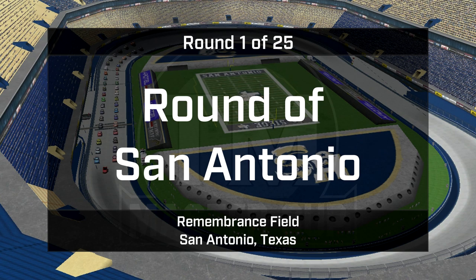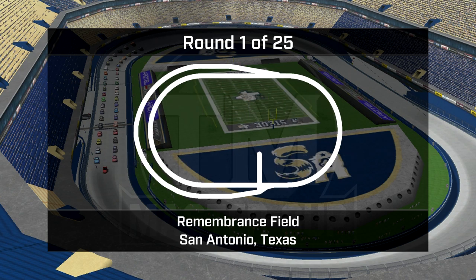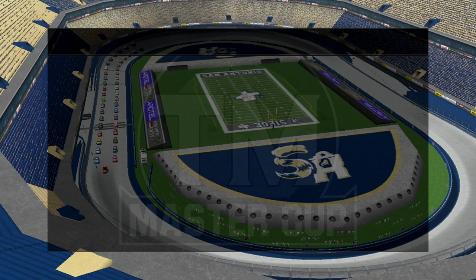Hello and welcome to Remembrance Field for the first of 25 races in this year's TM Master Cup Series Circuit, the Round of San Antonio. The NFL San Antonio Siege play here, and underneath the first row of grandstands is this half-mile oval. How they get the grandstands in and out of here is somewhat of a marvel in engineering. The team on the field regularly gets humiliated by the New England Patriots, just like everyone else. However, time for something more exciting — the TM Master Cup Series Season Opener.